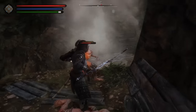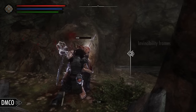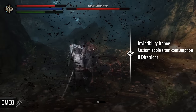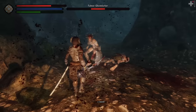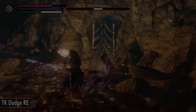We now need a dodge mod. I've chosen DMCO for my setup. It features iframes and customizable stamina consumption. You'll also be able to dodge in eight directions, and can perform step dodges with a single input, and rolling dodges with a double input. But for those who would like to dodge in first person, or allow enemies to dodge, I recommend you grab TK Dodge RE instead.